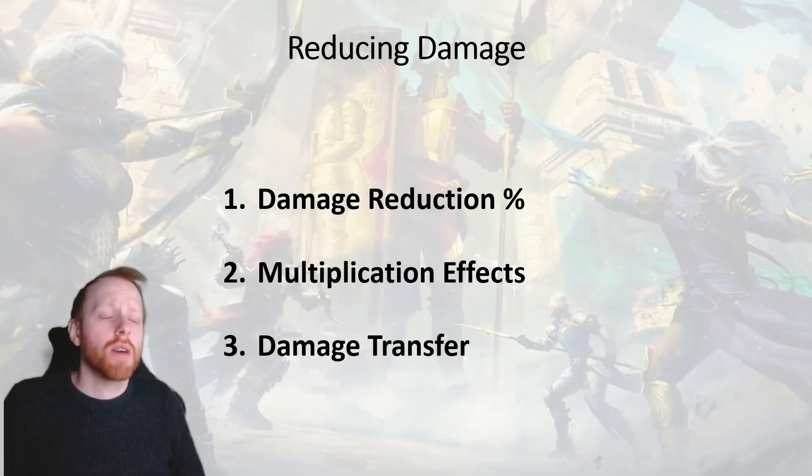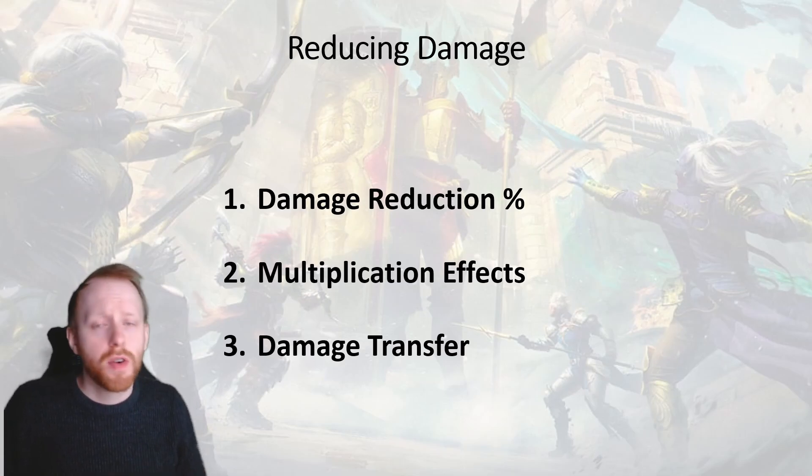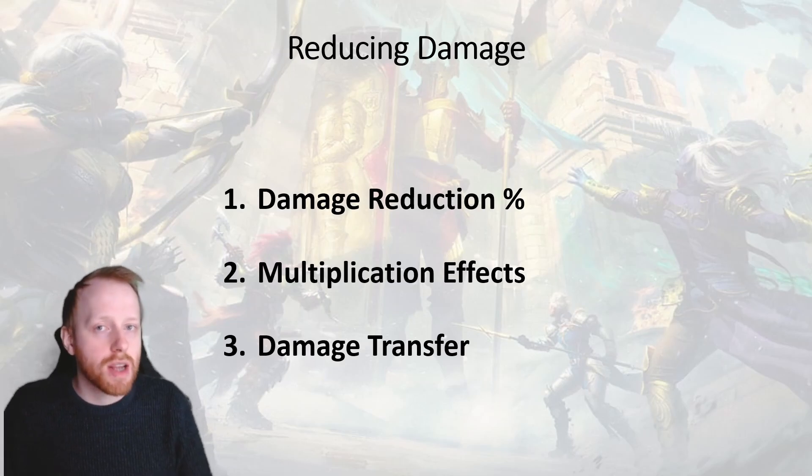There are three main areas in the game where you can reduce damage. The first one is the universal damage reduction percentage — this applies on every champion and it's based off your defence value. There are multiplication effects in the game such as the strength buff which will reduce damage on a fixed percentage measure, and there are also damage transfer abilities or effects within the game.